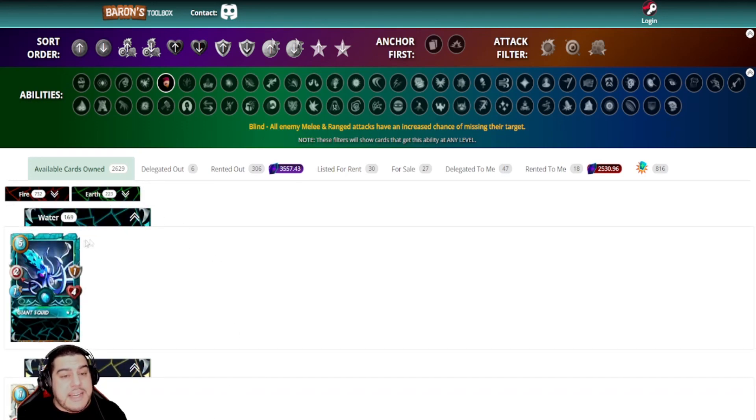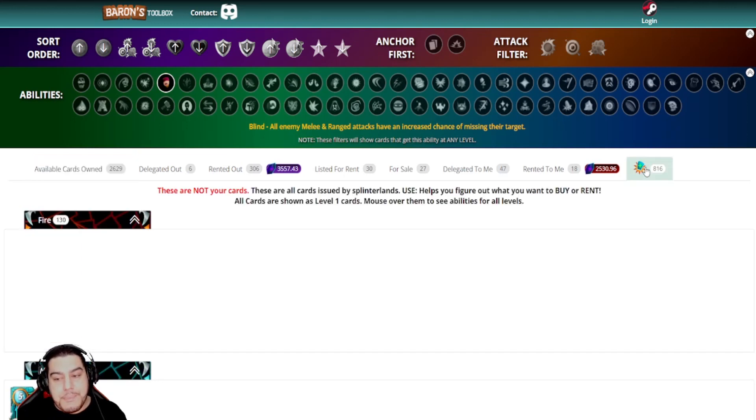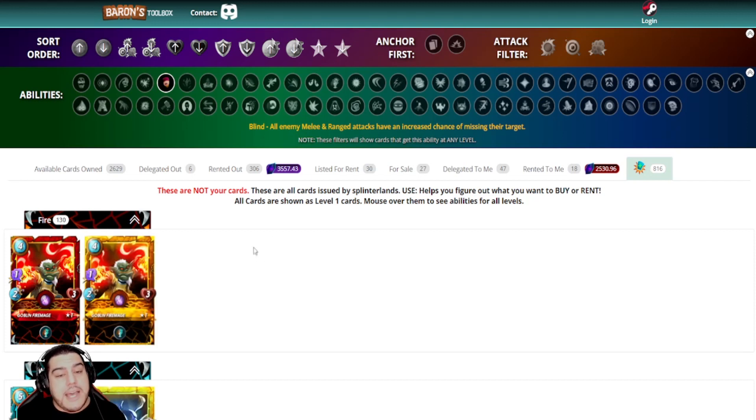If we hover over the card, it will tell you precisely at what level you receive that ability. If you want to look at all the cards in Splinterlands which have this ability — not just your own — you can click on the far right tab, which will show you all cards available with that ability. Again, you can hover over the card and see at what level that monster will get the ability. Super simple and super easy.